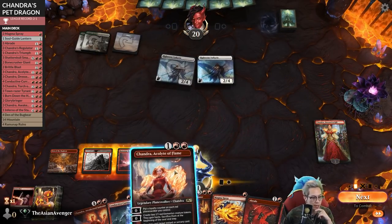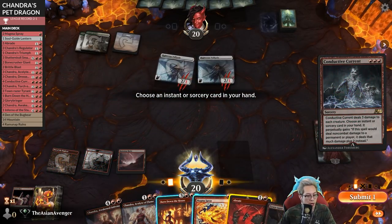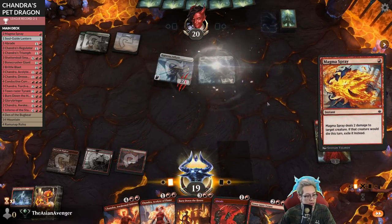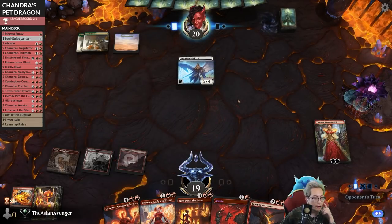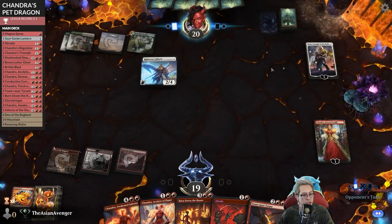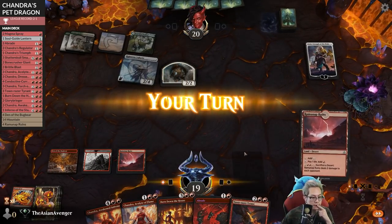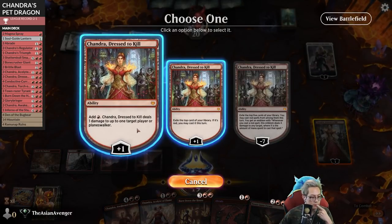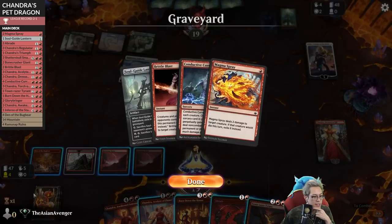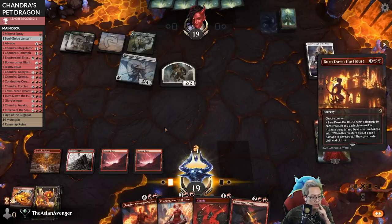If I don't deal with this they play a single angel and they get like a hundred billion mana. I'm going to go ahead and pump the Braid, Magma Spray a Valkyrie - this way Braid can just kill the Valkyrie on its own. Looks like it might be Coco time. Johnny - Strength of the Pride. Come on give me a land. Thank you so much! I have five mana - I think I need to sweep the board.